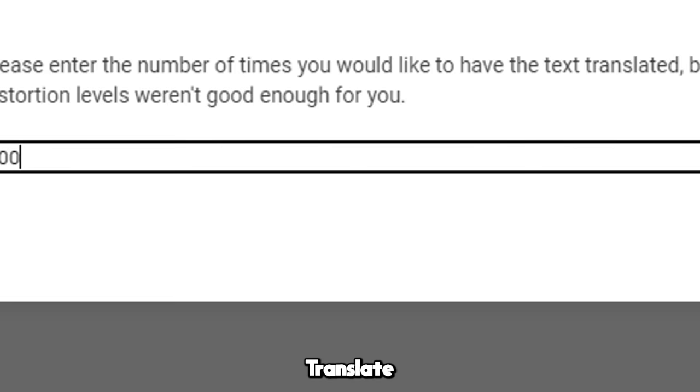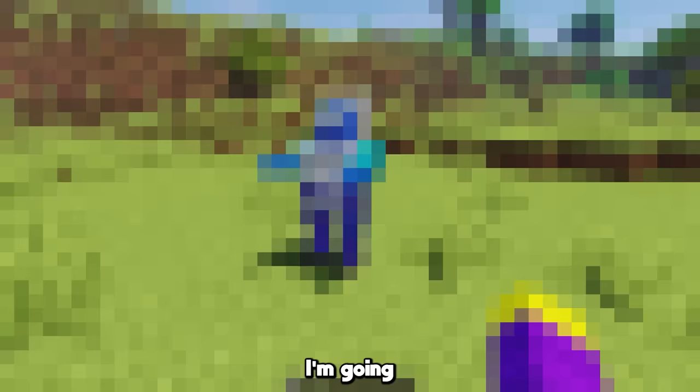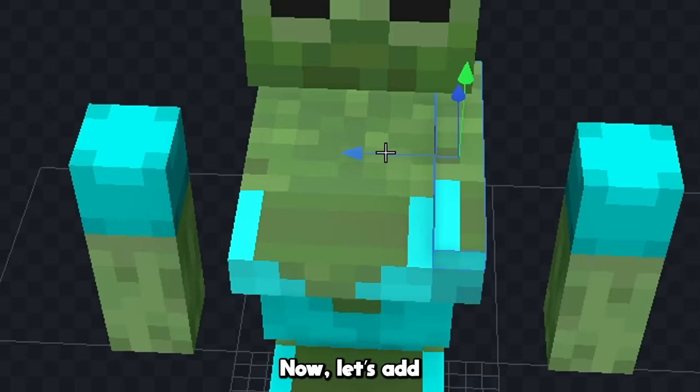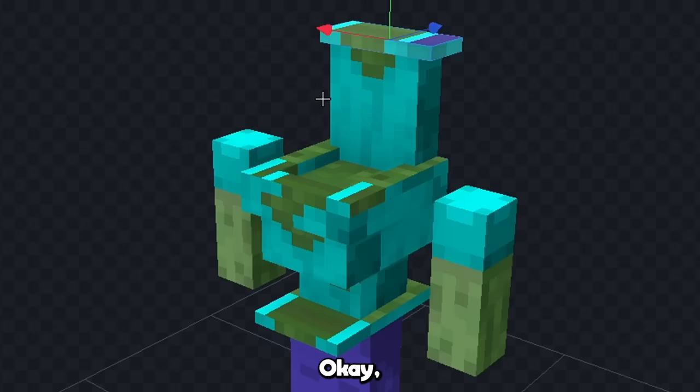The next mob is a zombie. Translate, and we got bathroom. For this one I think I'm going to combine a toilet with a zombie. So first let's change his body into the base of a toilet, and we'll start to build the shape of a toilet like this. Now let's add the toilet seat right here, and we'll also add the back of the toilet.